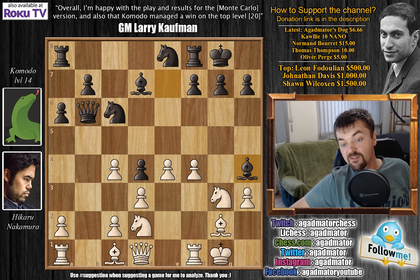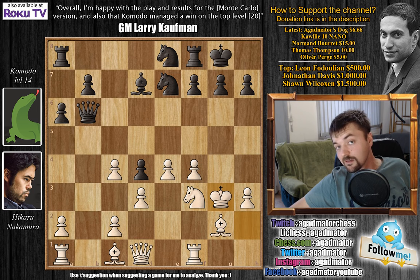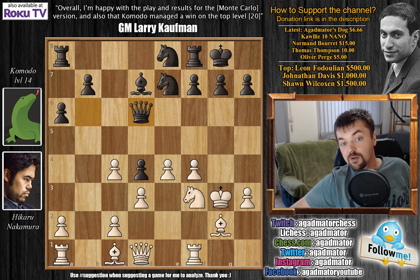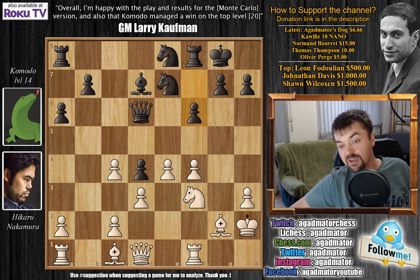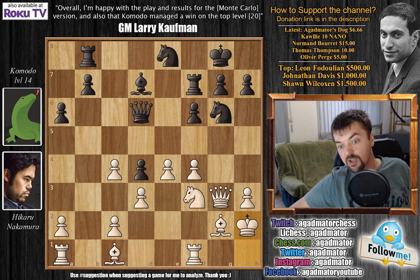Knight to g3, we have bishop to h4, king to h2 now, knight e7, knight to f3, and now bishop captures on g3. King captures, and yes, Nakamura's king is on g3, but all is well here. Queen d6, king goes back to h2, we have f6, and king goes back all the way to h1. Rook to f7, and now queen to e1, preparing to bring the queen over to g3. Knight g6, queen does come to g3, rook to b8, and king to h2 now.